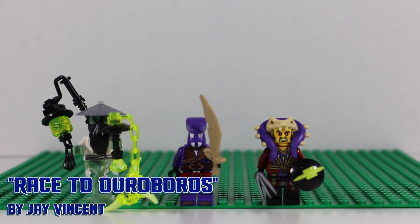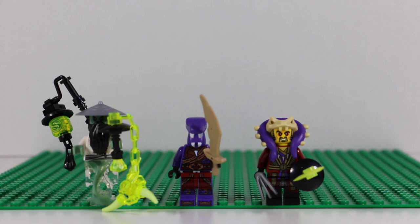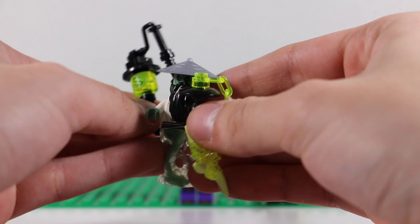Now let's get on with the minifigures for the villains. We have three villains that come with this set: Sensei Yang, Aizurai, and Master Chen. Let's start with Sensei Yang, since he is the main villain for the Day of the Departed special.